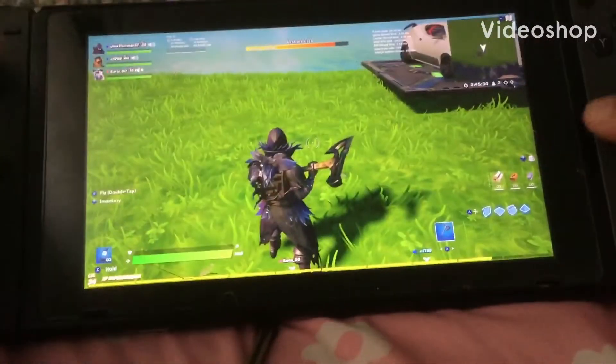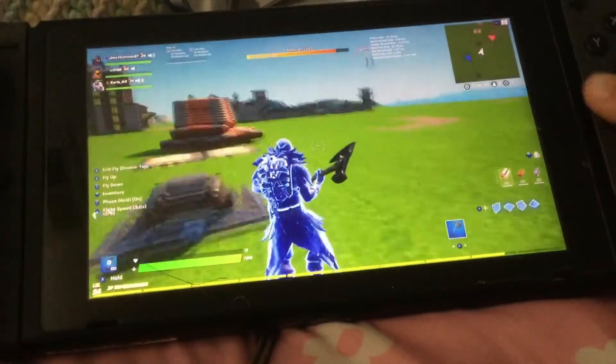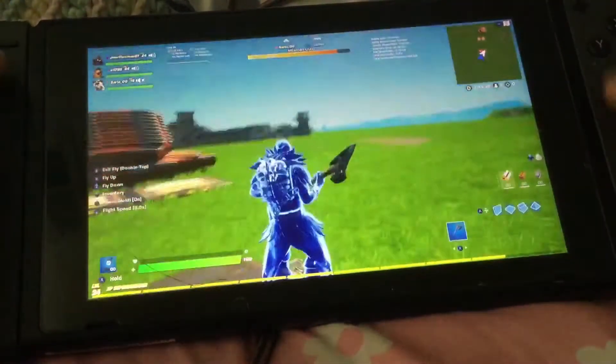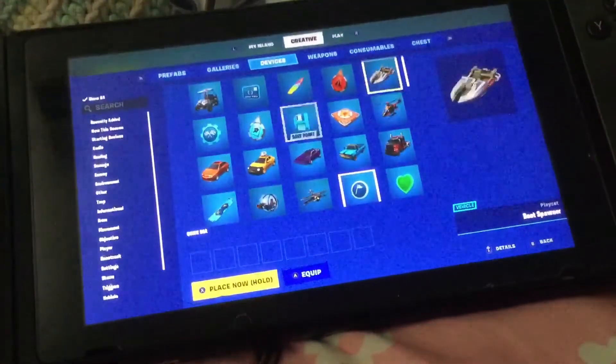Hi guys, today I'm gonna be recording and I'm gonna teach you how to go over 200 miles per hour in Fortnite Creative. So first you have to add these things which is in the settings somewhere.